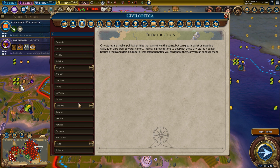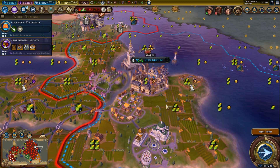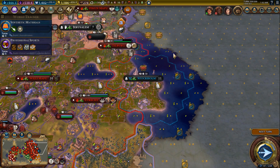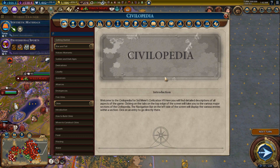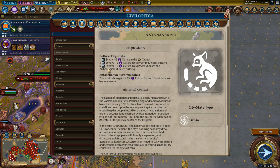I'm going to zoom out because we were hearing a lot of noises from Stockholm, and we don't really need all of that noise. Let's just go back here, go to city-states, and start reading. We're going to be focusing on the suzerain bonus.